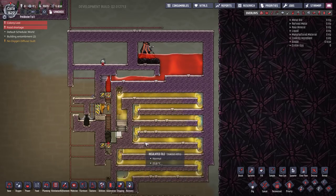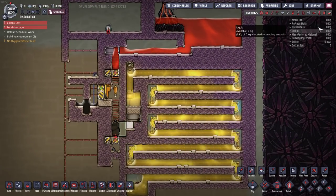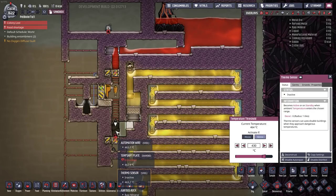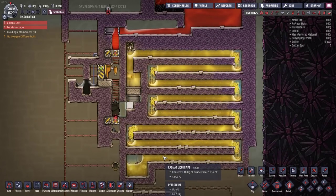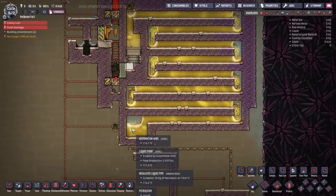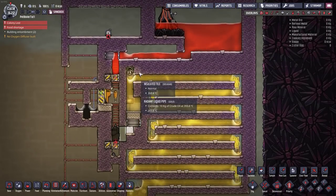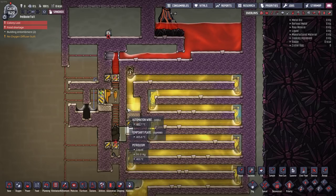This is the minor volcano variant. It is exactly identical — it has the same automation, same temperature settings, same everything. The only difference is the counterflow heat exchanger is longer so that we can recycle more of the heat. As the outgoing hot petroleum goes out, we counterflow up with the crude oil and absorb a bunch of the heat, so it takes less energy to heat the crude oil when it hits the plate.